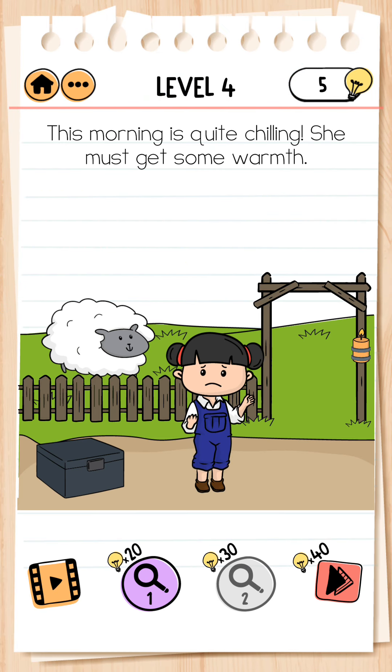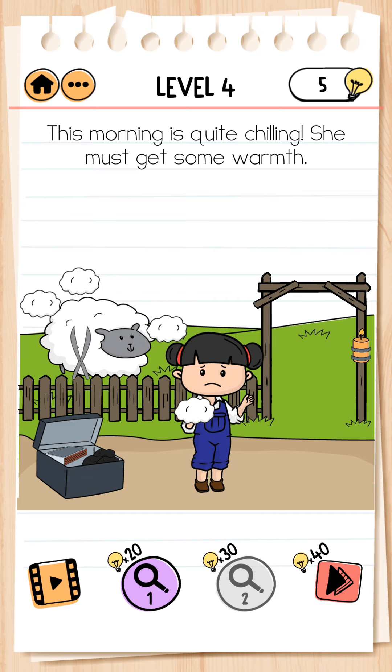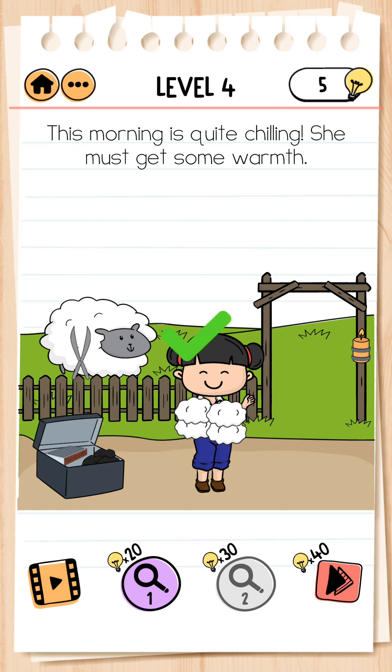Next, level number 4. This morning is quite chilling — she must get some wool. We click on the box, open it, take the jar, and cut wool from the sheep. Now we give it to Emily.